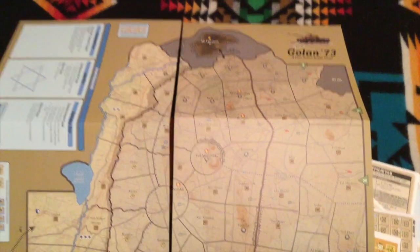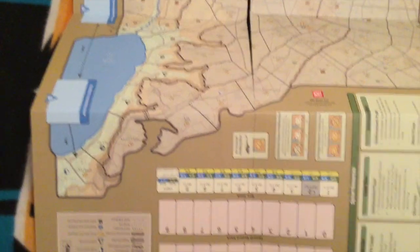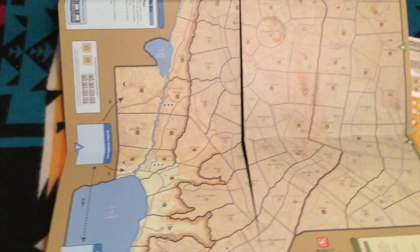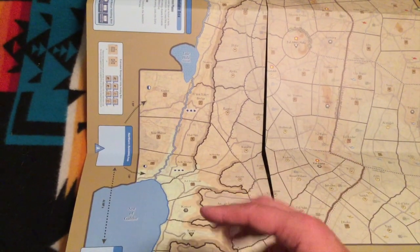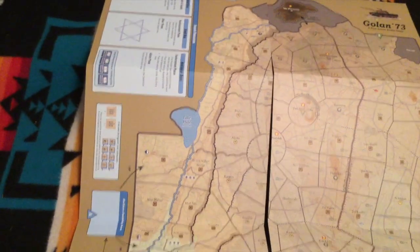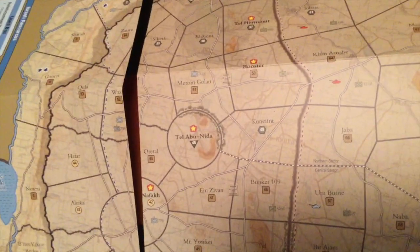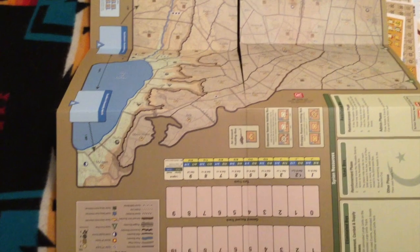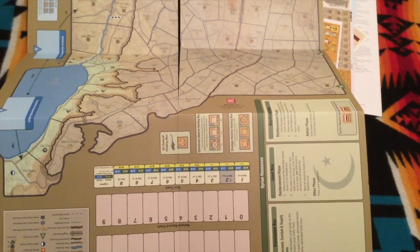I have unfolded the map here. It is a full map sheet — poster sized. As with all the other FAB series games, you have a series of tracks, a turn record track, some holding boxes, and it is an area game — the map is not divided up into hexagons, neither hexagons nor point-to-point. It's an area map. Here you have a map of the Golan Heights as it was in October of 1973. It's really nice, evocative artwork — it looks like an old military map of the period.